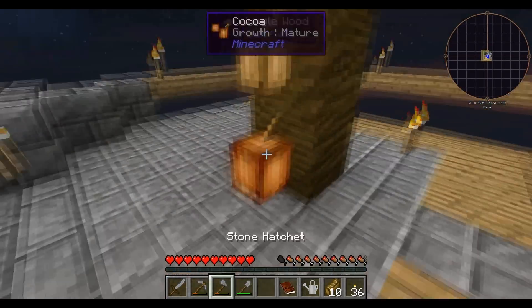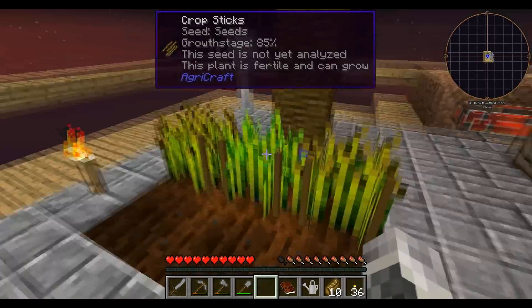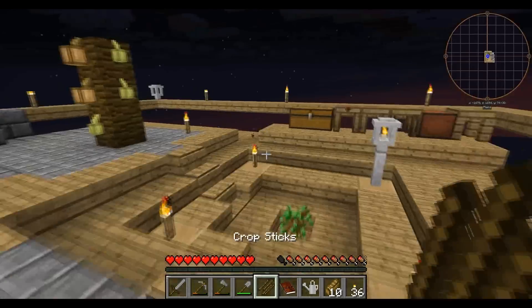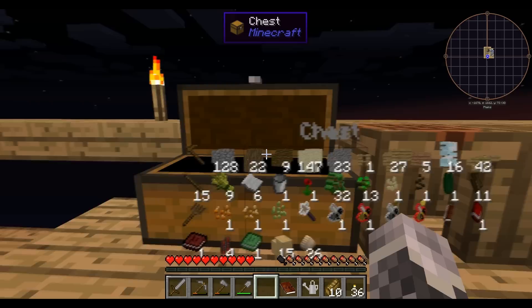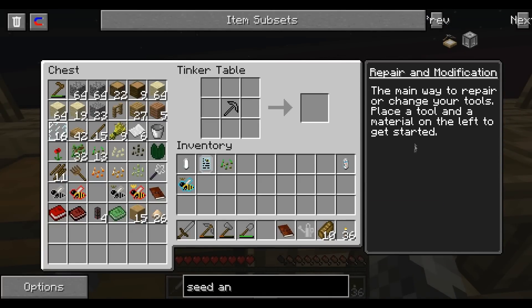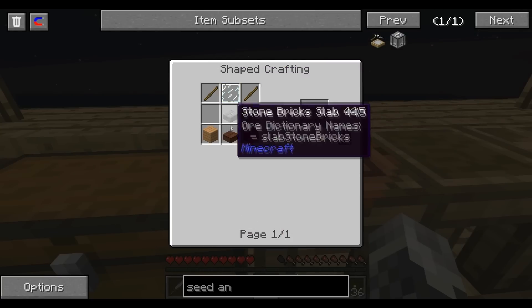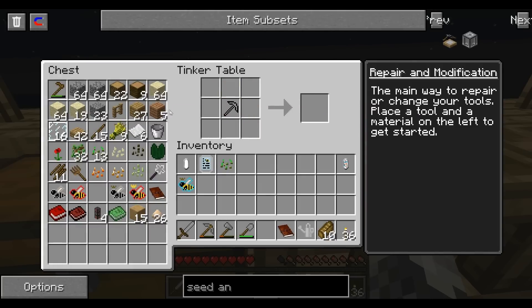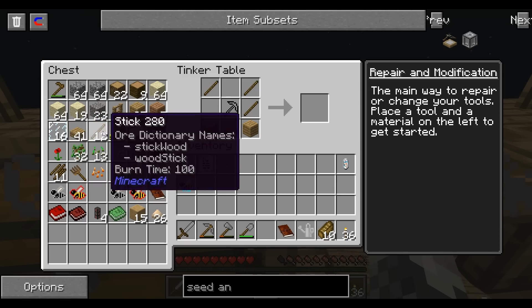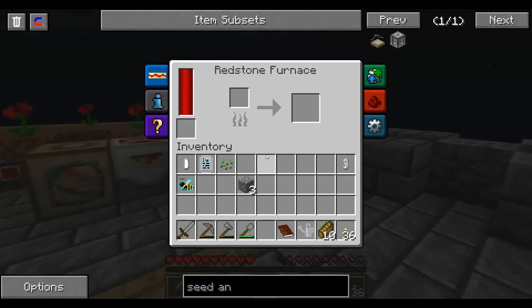Now I might as well delve a little bit into Agri-craft while I have a chance. I've grown this wheat — let me go ahead and harvest that. I want to get a seed analyzer. That requires a glass pane, three sticks, a stone slab, and wood slabs and stones. I'll take three of this cobblestone and pop it into here.